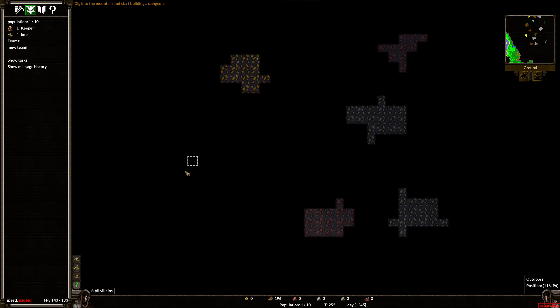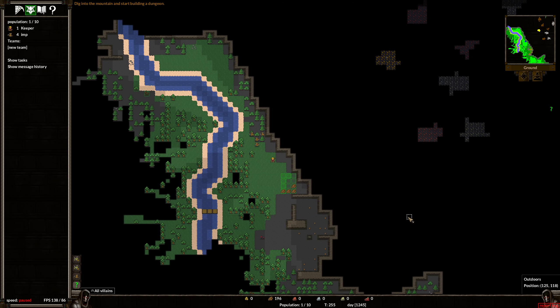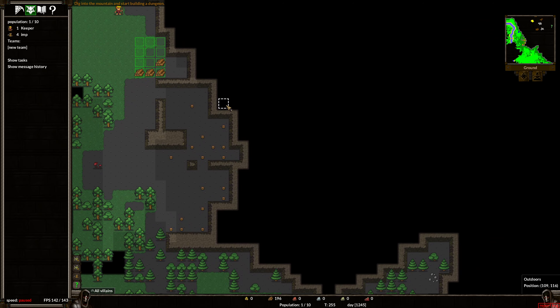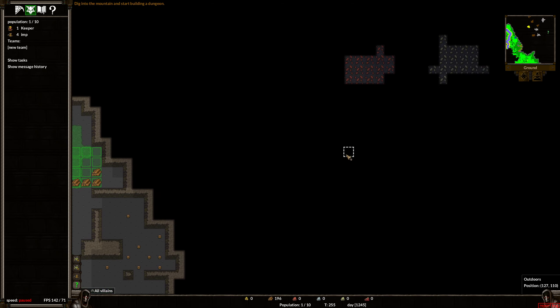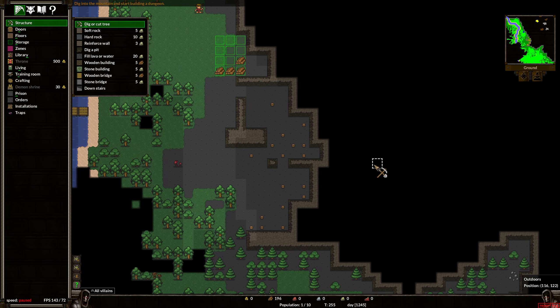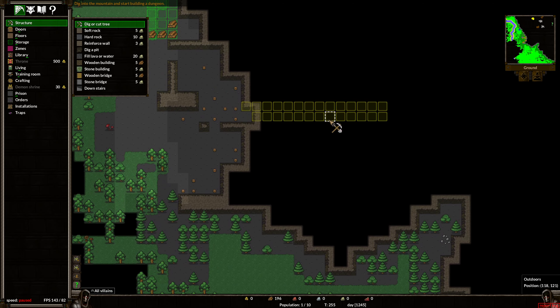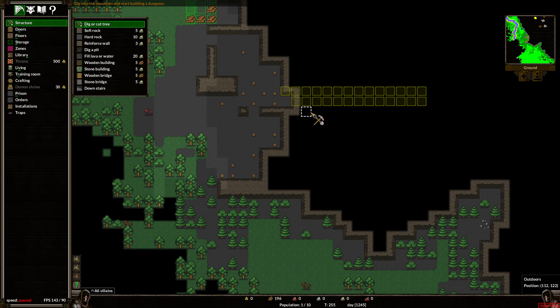Where do we want to build an entrance? This stone kind of protects it here — we could come in this way, kind of right where we started. It's all randomized. Maybe a storage area down here — if you watch me play Dwarf Fortress, you know I like to have a big storage room right at the entrance and then have everything else beyond that. Let's do it. Let's make our entrance way too wide, since you can have gates that be that wide.